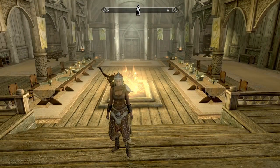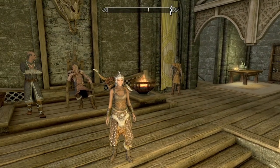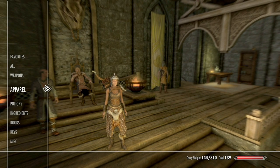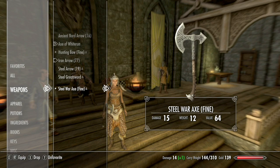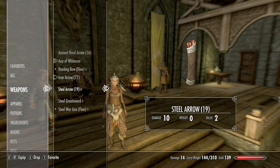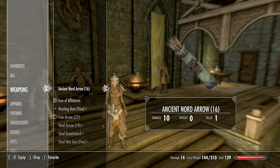Nice — I'm a Thane! There's Lydia waiting down there for us. Axe of Whiterun — target takes 5 points of shock damage and half as much Magicka damage. Nice! Get that favourited, get that on, and unfavourite that one. Well, that's got 15 on it — this one's got 14 but makes up for it in electrics.